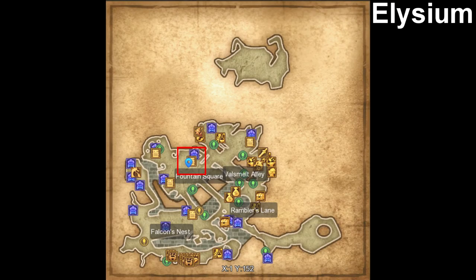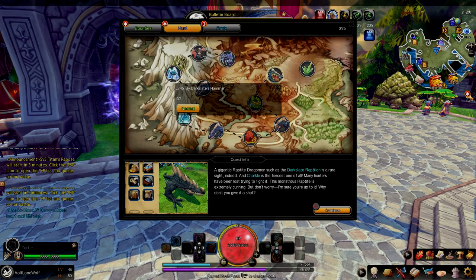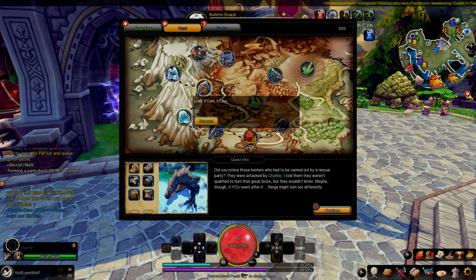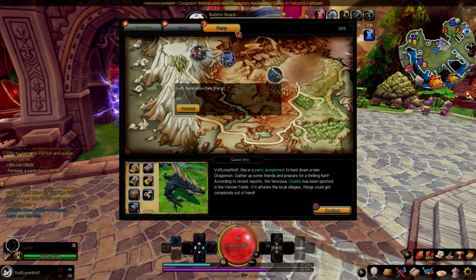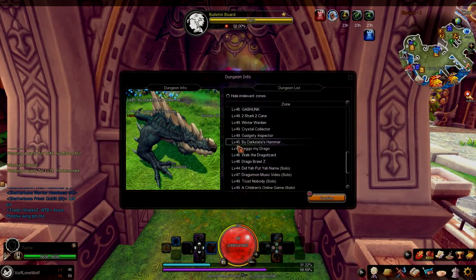Charcoal's dungeon can be found on the map Elysium. He has five different dungeons — one of them is a party dungeon and the other four are quest dungeons. The four quest dungeons are called By Dark Slate's Hammer, Lego My Drago, Walk the Drago Lizard, and Dragobarl Z. His party dungeon is called Not More Dark. This boss can only be found inside dungeons and special events.